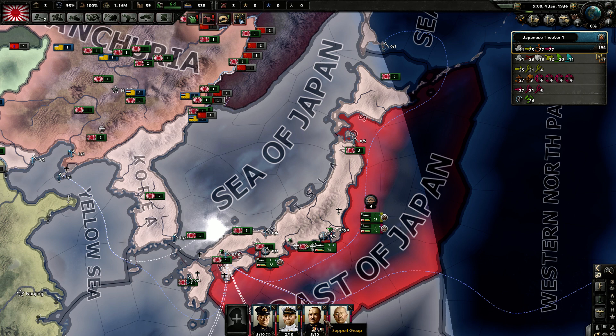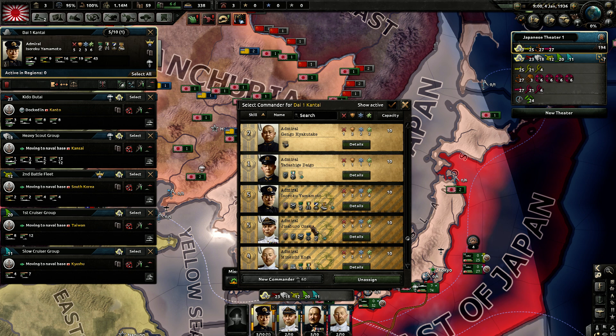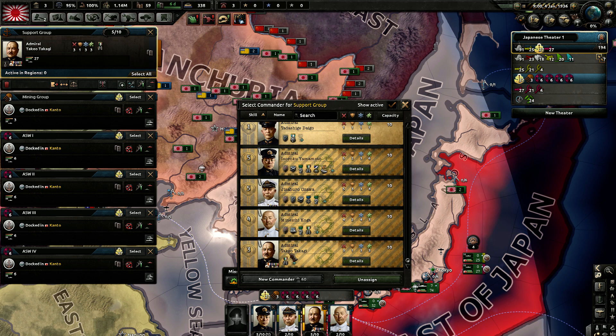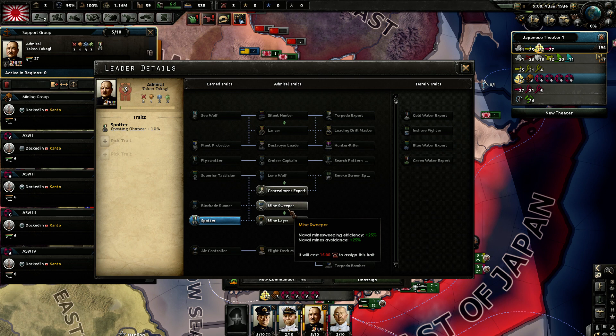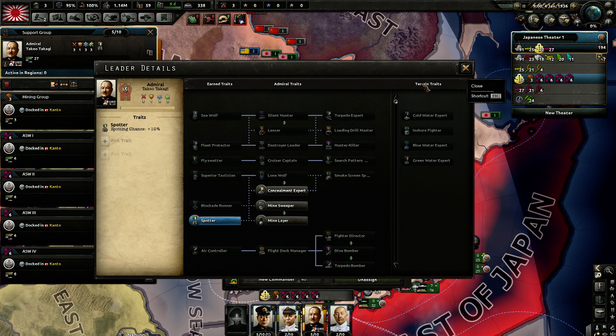You can see we assigned Yamamoto to the battle fleet. Yamamoto is an excellent admiral — pretty good as he was historically. He's bold, so he does more damage and moves faster. He gains more experience when controlling air power, he's a superior tactician, a spotter, an air controller, and a flight deck manager. He's very well suited for that main fleet. We also have the support group led by Admiral Takahashi, who is a spotter, which is nice because that allows us to do minesweeping, minelaying, and spotting enemy submarines when we get to that point.